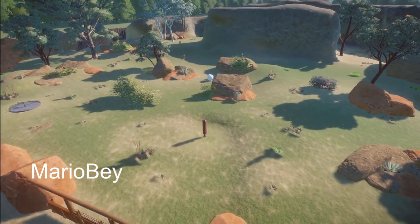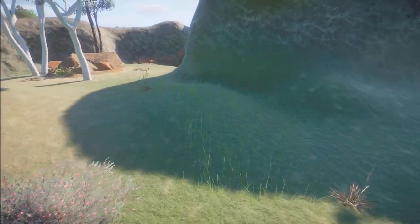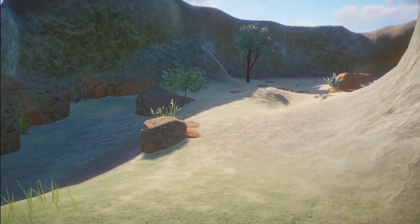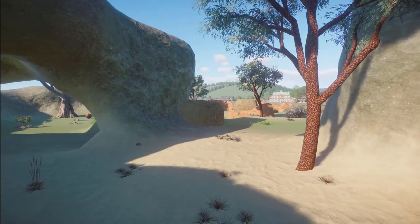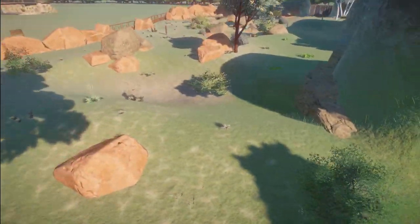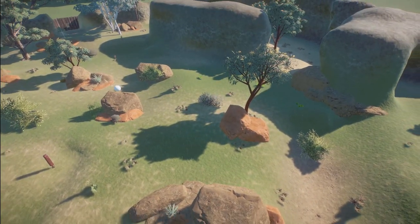Mario Bay has made a kangaroo big natural habitat. You can bring this into your zoo for right around $15,000. All kinds of nice little places for your kangaroo to go in this habitat. Thank you so much for building this and sharing it with us.